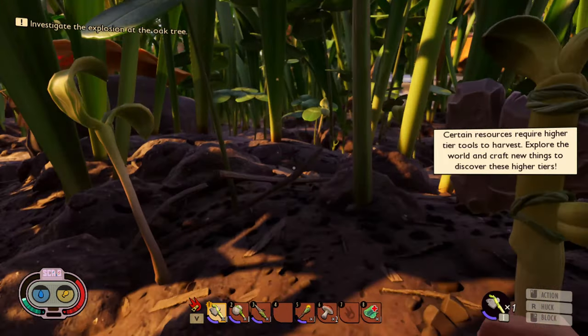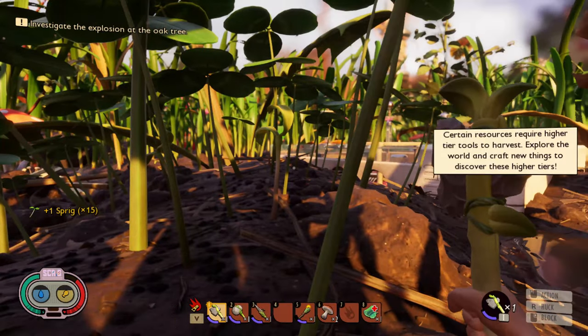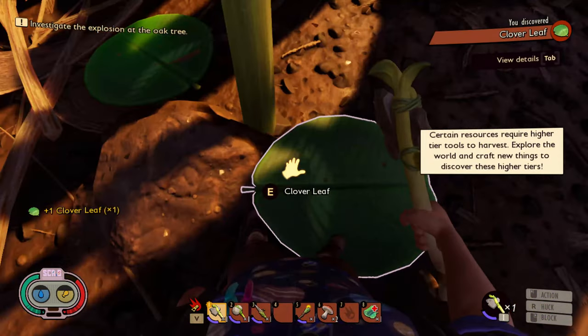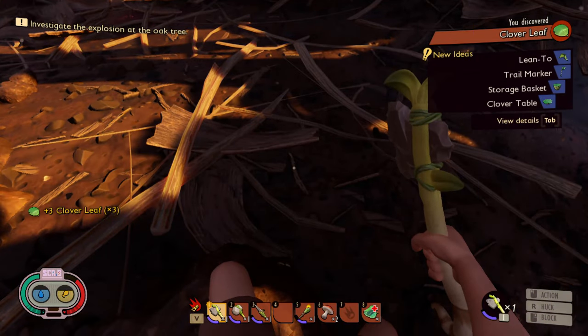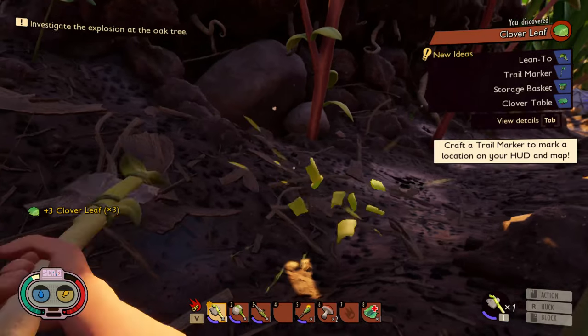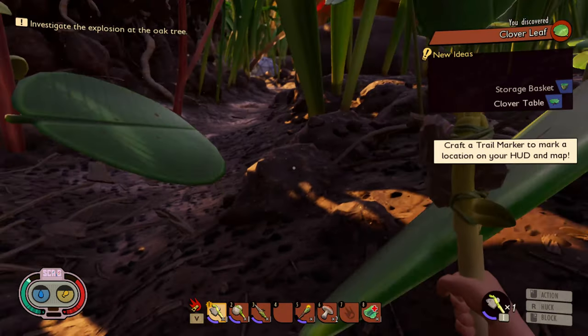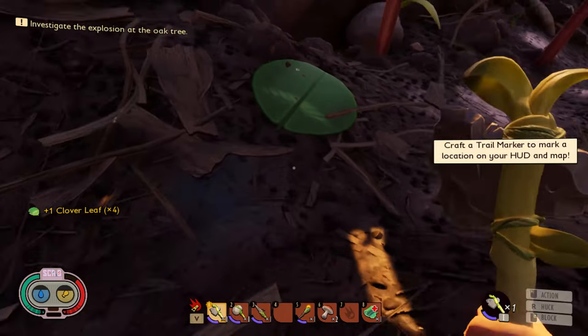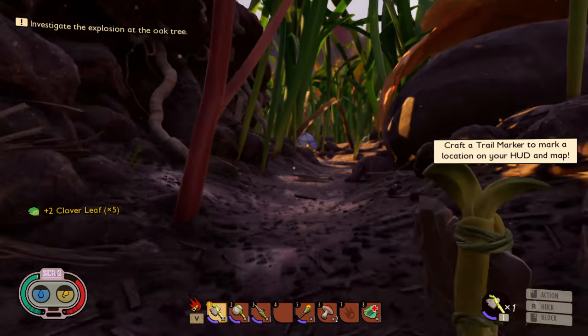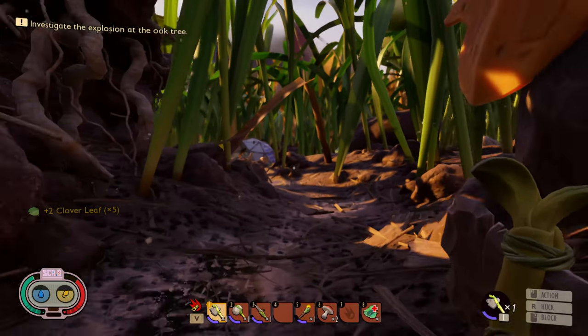Some clover. Let's chop one of these clover down so we can get a couple clover leaves. Clover cover - okay, the lean-to. That's what we needed. We needed clover. I'm going to set up a lean-to over here by the station.